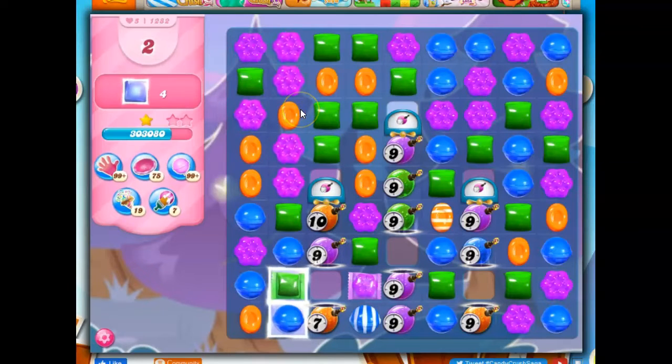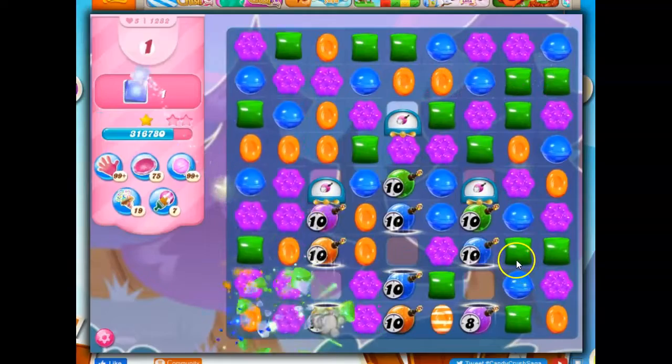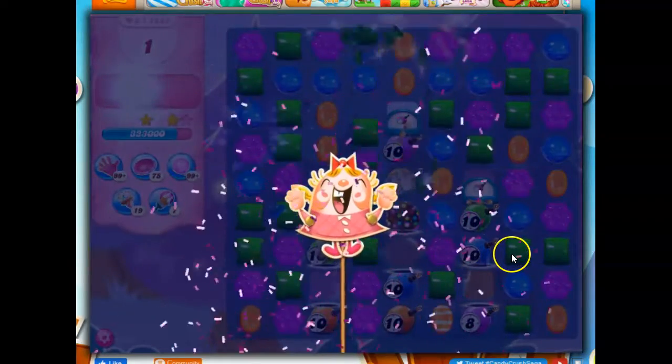I could make a color bomb — a lot of things I can do — but these are the only two I need to remove, and they're double thick. If I do this, it takes out one layer and it sets off the raft candy, which can take out two layers on its own. So that's going to be my choice.